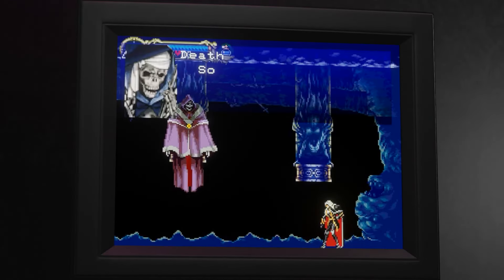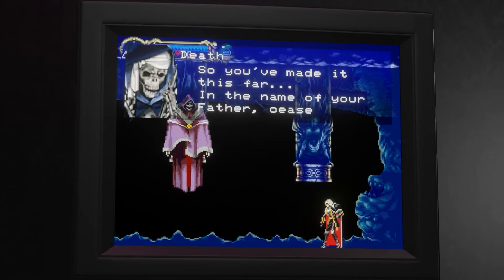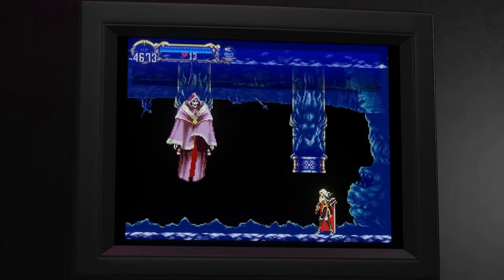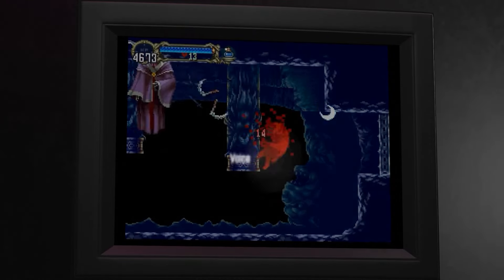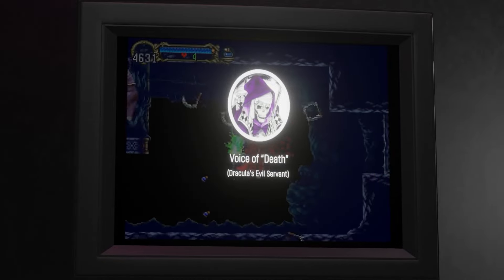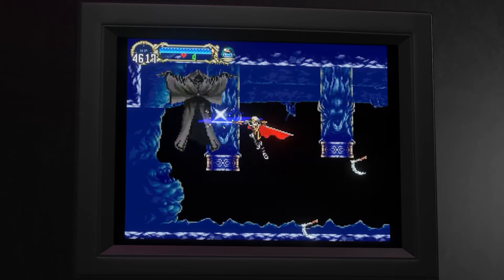We all know how Death loves to give lectures. When Alucard defeats Death in the reverse castle, he simply disappears. But it appears as though more dialogue was intended to be heard after his defeat. It's possible that the voiceover was removed due to the fact that Death was in his final form.